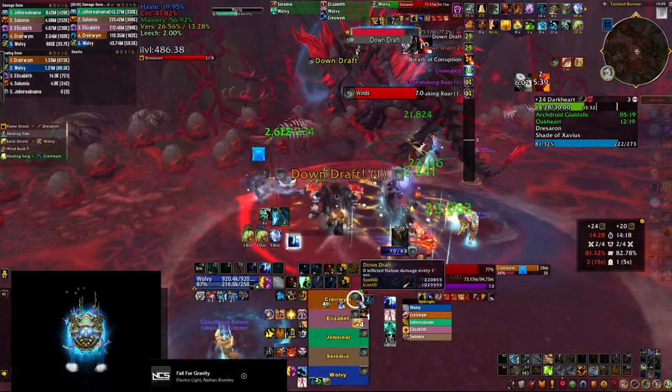The other big resource is cloudburst. If you time this correctly you can pop it either during the phase or after it ends to heal up the earth shaking roar, and then use the rest of your cooldowns accordingly. Your final goal is — after the downdraft ends, which is eight seconds long — to have everybody topped up to full health in the four-second window before the earth shaking roar lands.